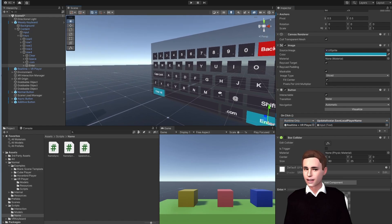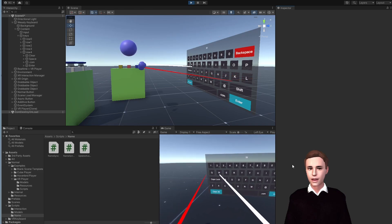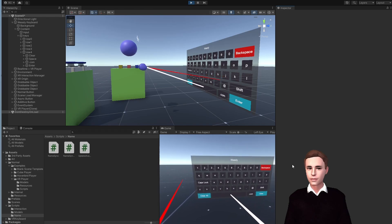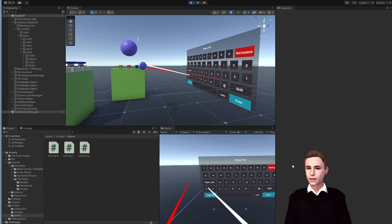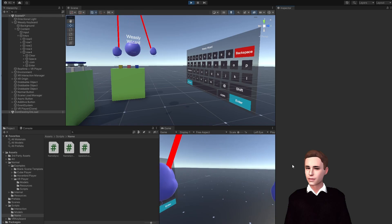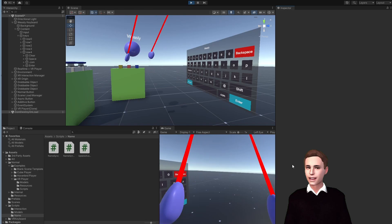Let's go in and test if we can set our name. As you can see, we entered with a random color according to our last tutorial. With our ray we can interact with the UI and type in our name. As soon as we're finished, we press Enter and our name is changed. We can go back, change our name, press Enter again — every time we change our name, it will be updated accordingly for every client.